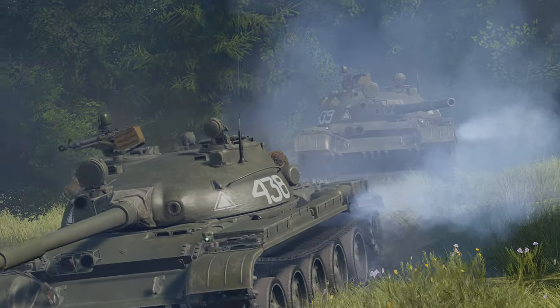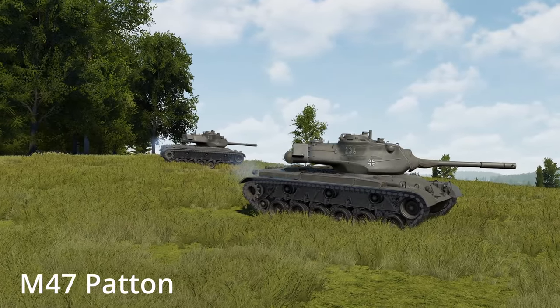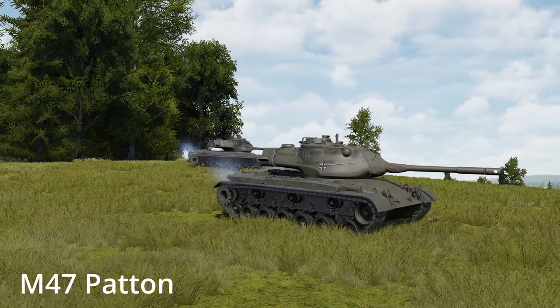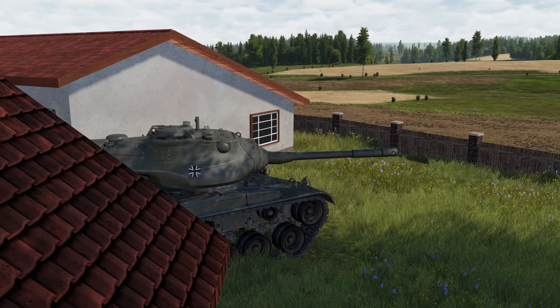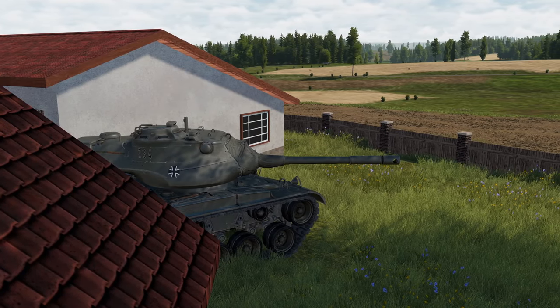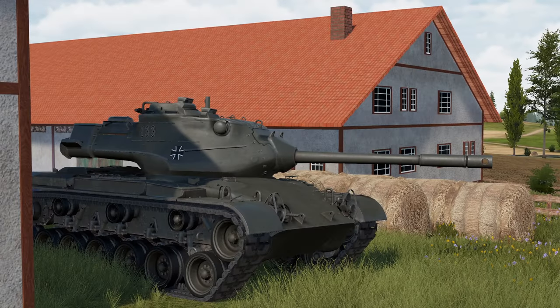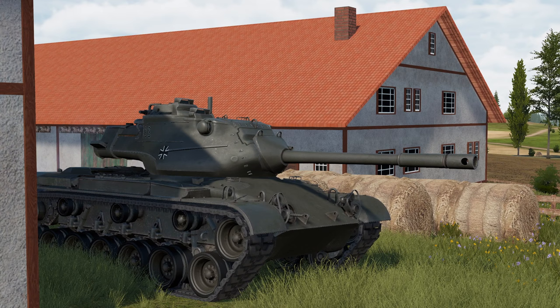Speaking of the April Fool's update, we finally have the West Germans in Gunner Heat PC — well, kind of. Introducing the M47 Patton tank, which was used by the West Germans before the Leopard 1. The M47 Patton tank was introduced in the 1950s and used a 90mm gun, crewing five: the commander, gunner, loader, driver, and assistant driver.